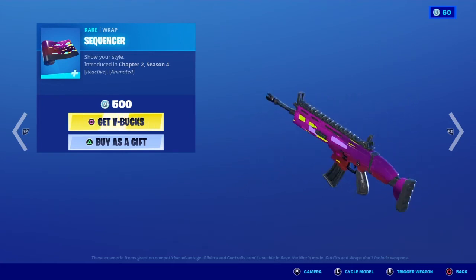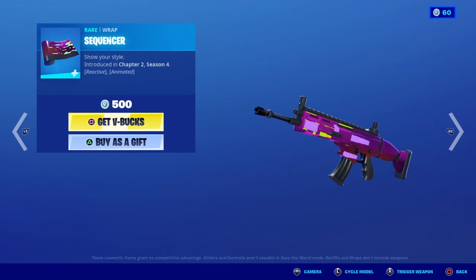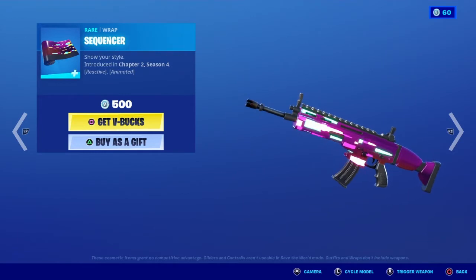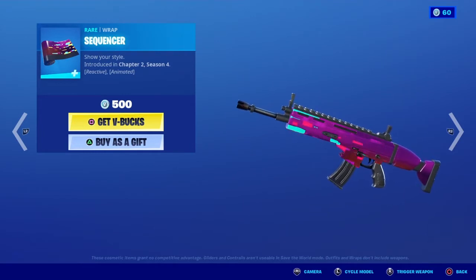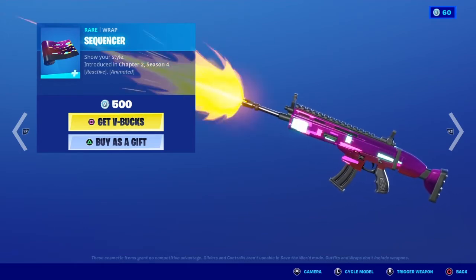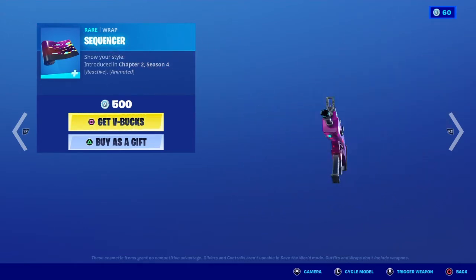This wrap is reactive and animated, and for this wrap I can apparently trigger the weapon. The stuff changes color whenever you shoot — the animated part is when it moves, and it's reactive when you shoot the gun, as each block changes color. This wrap costs 500 V-Bucks.